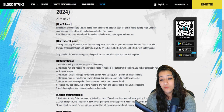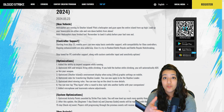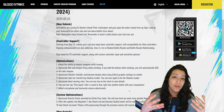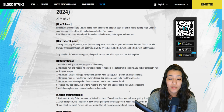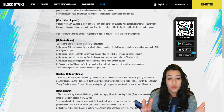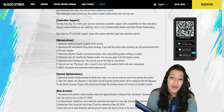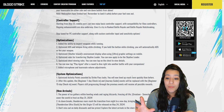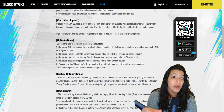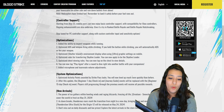They are working on expanding controller support to PC along with custom control input and sensitivity options — things we'll have to wait and see on, but this is the first step. They have also added the ability to inspect weapons while running, which is very nice. They have optimized ADS and weapon firing while climbing — if you hold the button while climbing you will automatically ADS or fire. They have also optimized the Seasurer Island environment display when using ultra graphics on mobile.